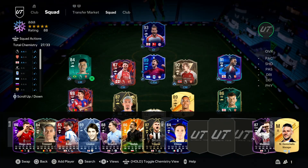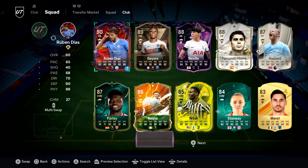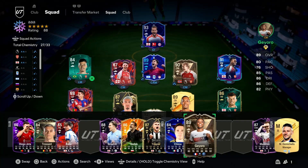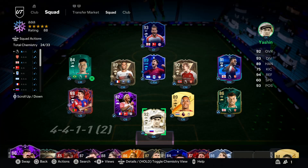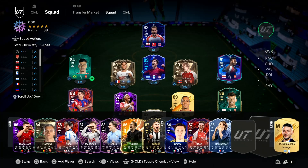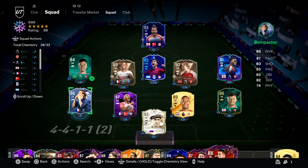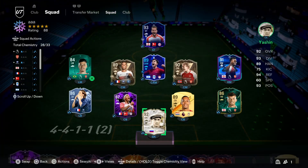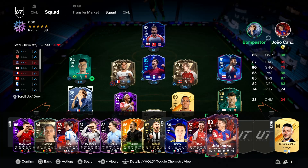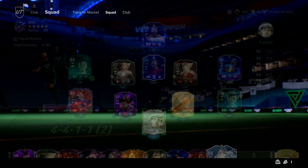It's a pretty mid pack, but who knows, I reckon she could be decent. It's just a question of how do I fit her into my team. I will be back in a minute having found a way to put her in. I've bought Simicon, who helps with chem, and I'm also going to buy Bombastor once Araujo sells, which will highly increase my chem. For now we're going to play a game with Cancelo in.